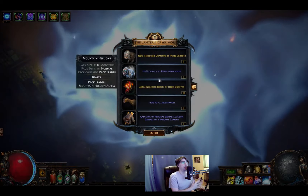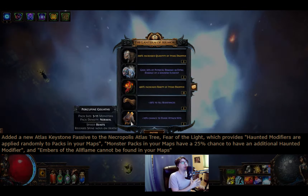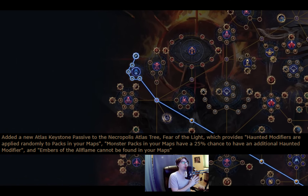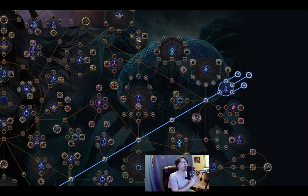For the first time they are adding an Atlas passive for the new League mechanic. There is a new node that says haunted modifiers are applied randomly to bosses in your maps. So if you just want to blast maps in a big session without interruption, there is an option for it.